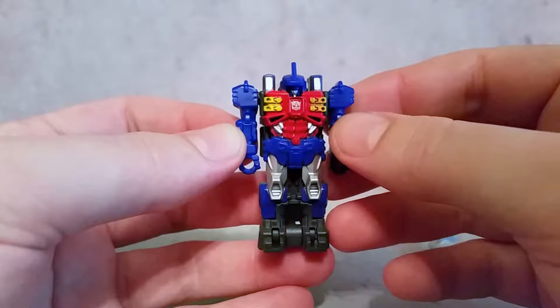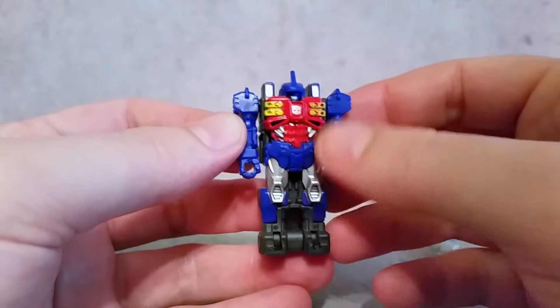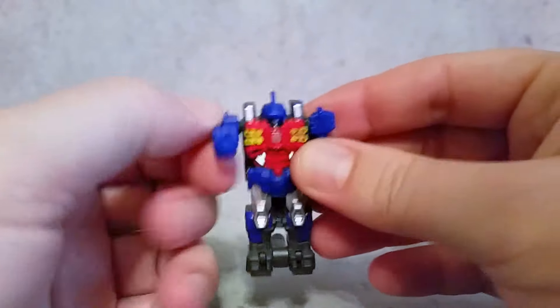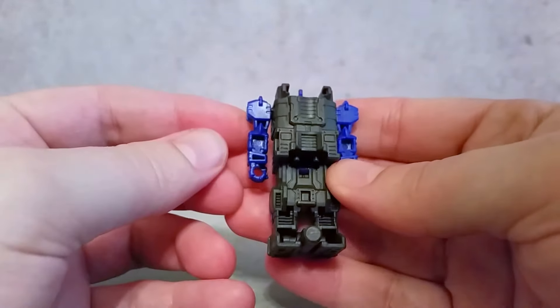Nice paint here on the front. You can see that the mold represents that of the G1 pretty closely. The arms are articulated — that's really all you're going to get as far as articulation goes. There's a little look at the back.